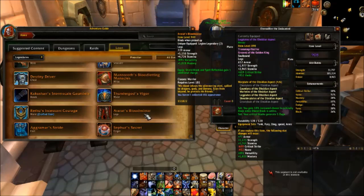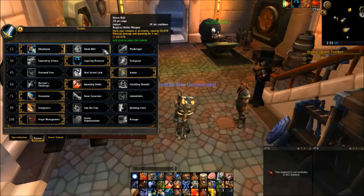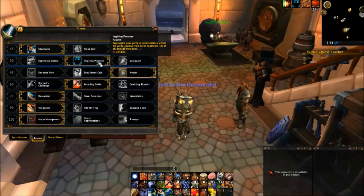Looking at the talents now, you have Shockwave, which should be your pretty much default go-to in general. It's a frontal cone stun, it's great to use, and it's up very often. If you hit it with three targets or more, it'll reduce the cooldown by 20 seconds. Storm Bolt — in this expansion, I've only ever used it in the Mage Tower. Warbringer is best for single target boss fights where there's only the boss to attack and nothing to stun — it'll do the most damage whenever you intercept the boss. Moving down, you have Impending Victory — it's a self-heal in combat and it's good for solo content. Inspiring Presence should be your default go-to for dungeons and raids, as it heals nearby raid members within 60 yards for 3% of the damage they deal.